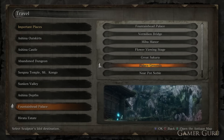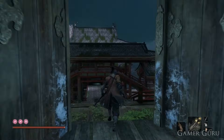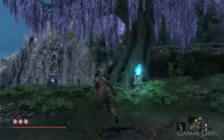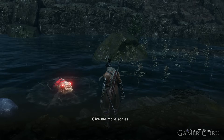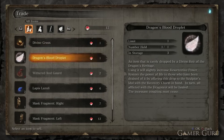Two more Lapis Lazuli can be purchased from the Fountainhead Pot Noble. This is the merchant found by following the pathway from the Palace Grounds Idol, heading out to the right and jumping through the cave. Each of these Lapis Lazuli will cost you 6 scales. If you've already done the sidequest where you kill the Great Massive Carp, this NPC will be dead — but you can still obtain these by going to the Pot Noble Merchant in Hirata Estate, who inherits all purchasable items from this Pot Noble if he dies.